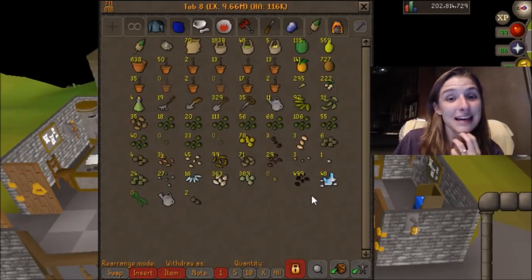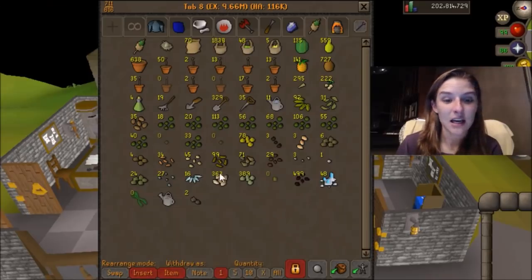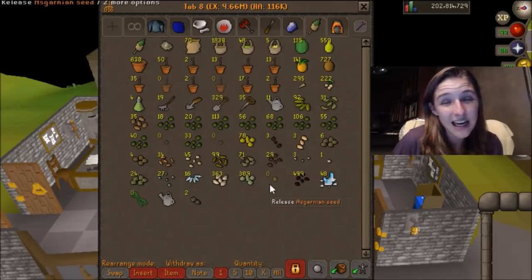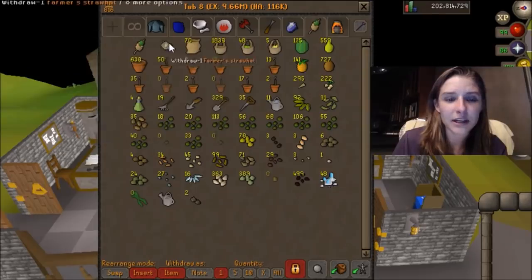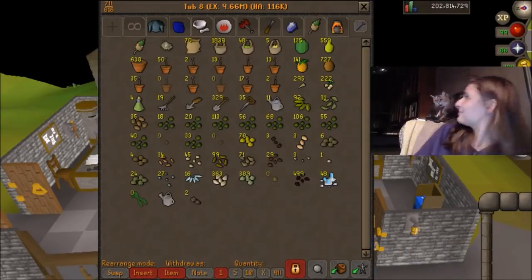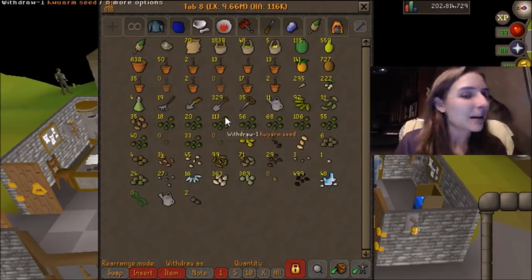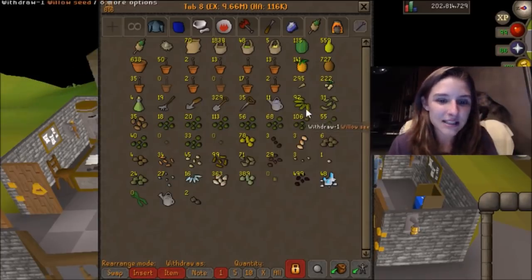This is going to be my farming tab. It's worth like almost a total of 10 mil, which is kind of crazy. I've just got a bunch of seeds in here — I should mention farming. I think I have probably 93 or 92 farming banked, I'm not too sure. I have a ton of seeds. And I'm working to get that farmer's outfit and everything like that. My cat wanted to say hi! But yeah, I've got all my farming tools and cactus spines and things like that in this tab.